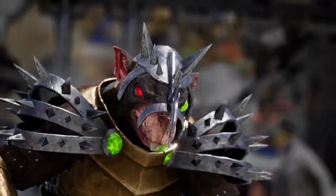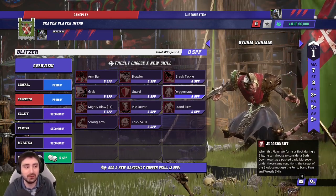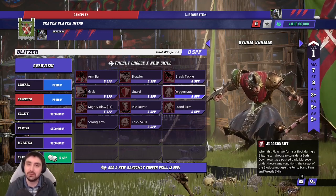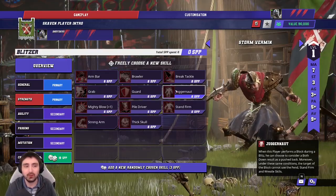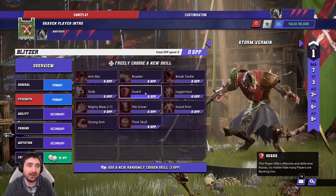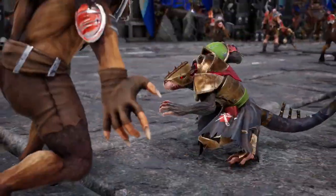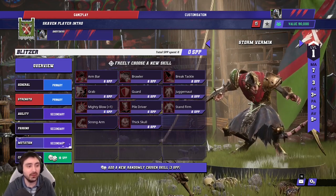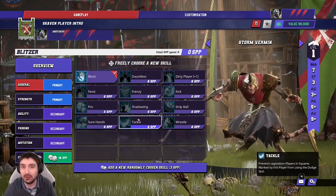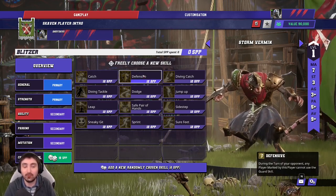Juggernaut is a great pick if you're blitzing a lot, especially in an elf-heavy league — it lets you treat both-down as a push and take down Wrestle players. Once you've taken the core skills — Tackle, Mighty Blow, Claws, and Guard — the support Storm Vermin wants Stand Firm and Guard to fight and let the blitzing one do work. Possibly add Mighty Blow slightly further down the skill path and then Claws for more firepower.